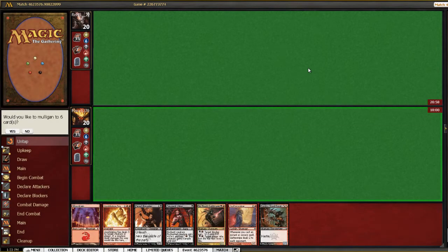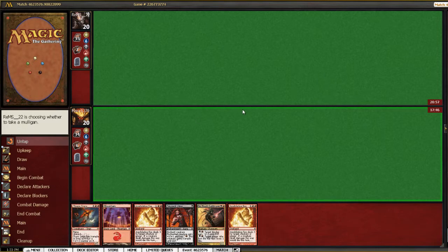We have chosen to play first and have a really awkward hand. If we draw a swamp or mountain, we're probably golden, but keeping a one-lander on the play is awful dangerous. Sadly, we have to throw that back into a six-card hand — also with one land.